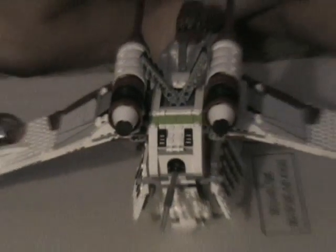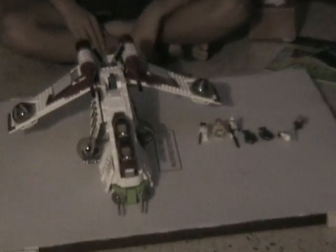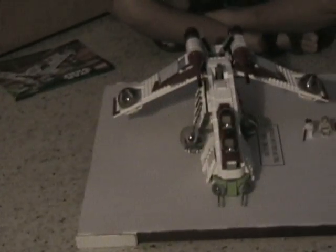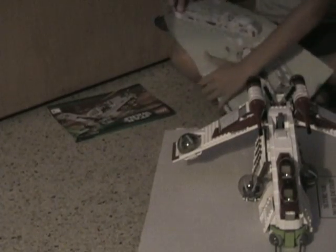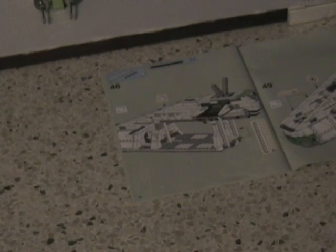So it's a big reveal. Set number 75021. Here it is. Okay, so first — the manuals, of course. The first manual has 81 pages. And the second manual has... eight pages. Eight pages.